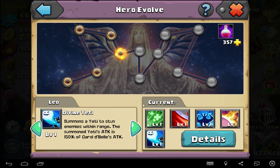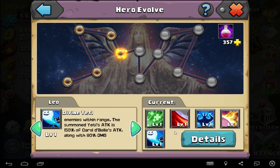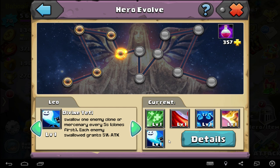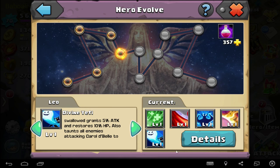But now you can get with this Divine Beauty skill, which is really cool because it can taunt the enemy. Or you can summon a Yeti to stun enemies with range. The summoned Yeti's attack is 150 percent of Carabelle's attack at the beginning, along with 80 percent damage reduction. The Yeti will swallow one enemy clone or mechanic every five seconds. Each enemy swallow grants five percent attack and restores 10 percent hit points.